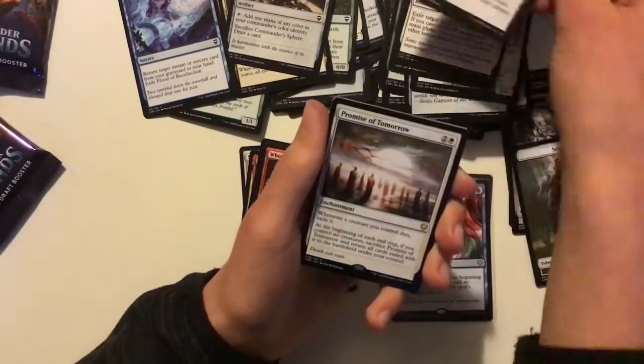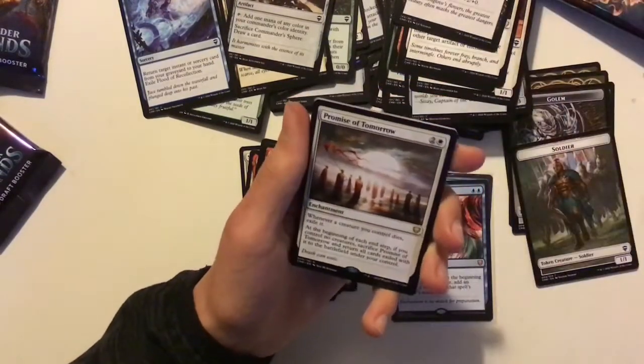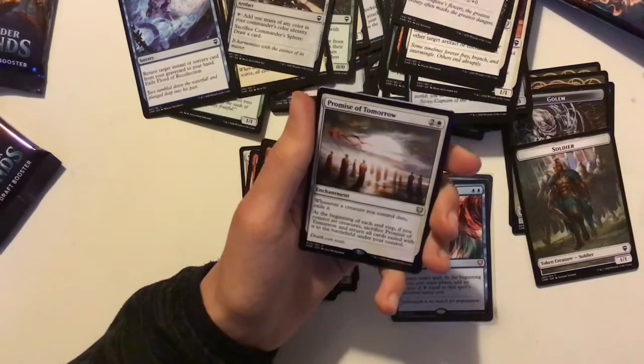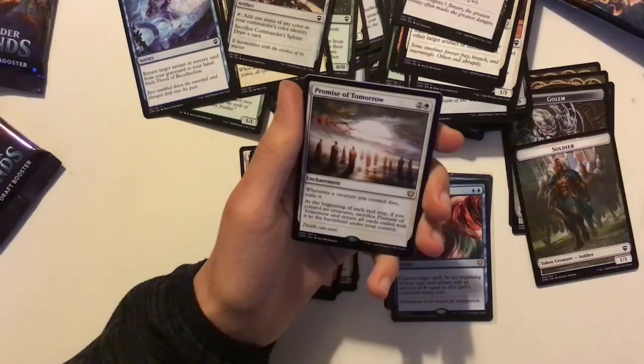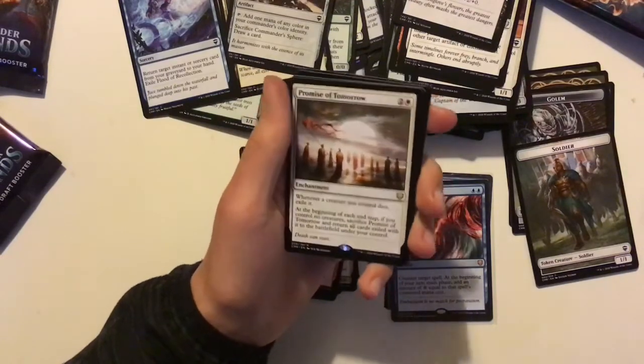Elvish Herder gets plus two, plus zero. And then Promise of Tomorrow — whenever a creature dies, exile it. And at the beginning of each end step, if you control no creatures, sacrifice it and return all creature cards exiled this way to the battlefield under your control.